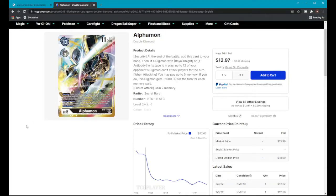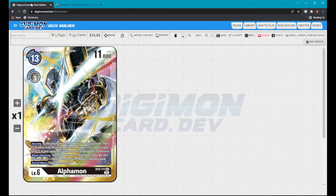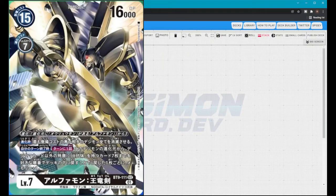Hey guys and welcome back. You may be wondering why I have Alphamon up on TCGPlayer.com — that's currently worth $13. So I woke up today to some very amazing news: a post made by Digimon TCG about 56 minutes ago. They finally dropped Alphamon Oryuken, and what a beautiful card.